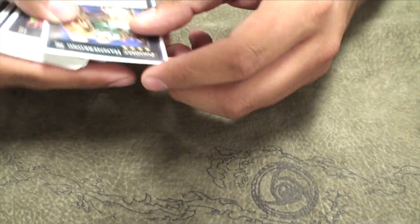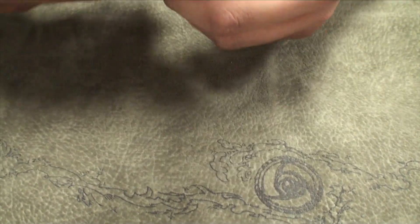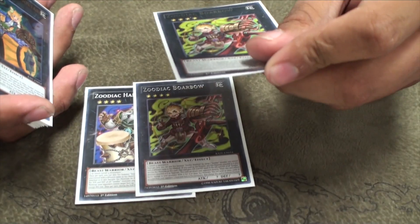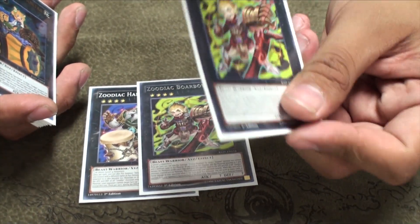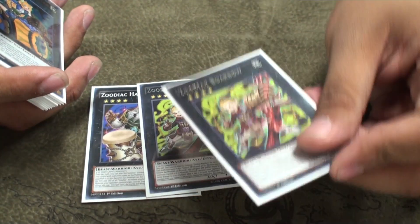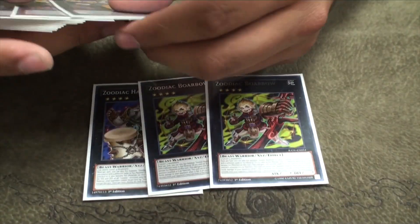For the extra deck it's 1 Hammer. 2 Borbo — the only reason I run 2 Borbo is because you can attack directly for game a lot of times. You make a lot of damage with Zeus, so you want to be able to close out with this.